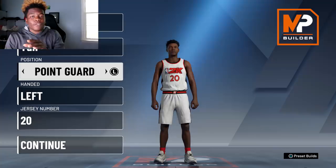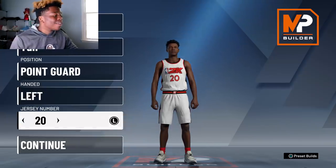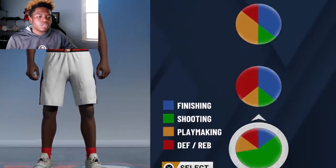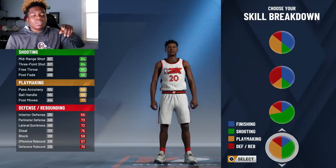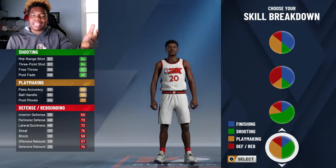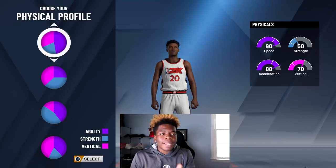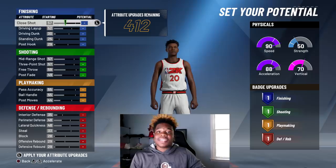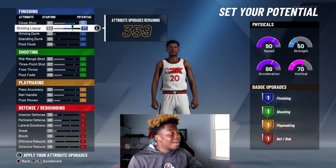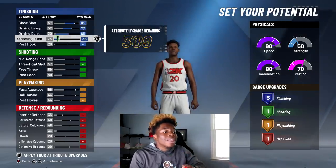First things first, I'm going with the point guard — there's no upgrade you get from being a shooting guard versus a point guard. Left hand, I've been loving every 2K. The skill breakdown, as you guys know, is where your archetype is basically chosen. I went crazy on play sharp last year; this year I'm going with playmaking and sharpshooting as the primary things. I'm maxing out my close shot, maxing out my driving layup, maxing out my driving dunk, and for the standing dunk I'm only going to 37.